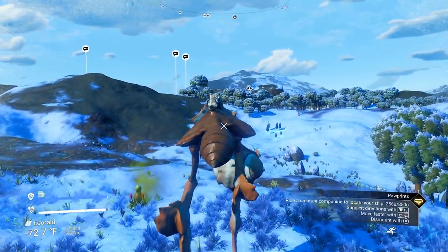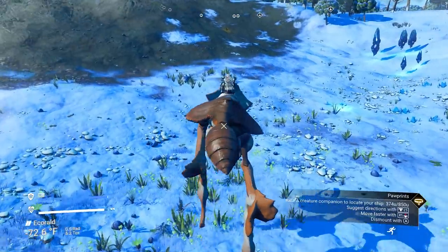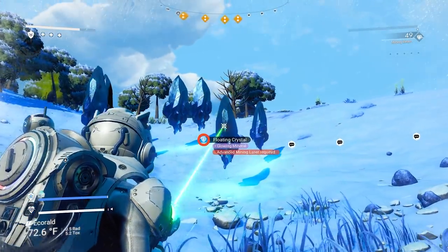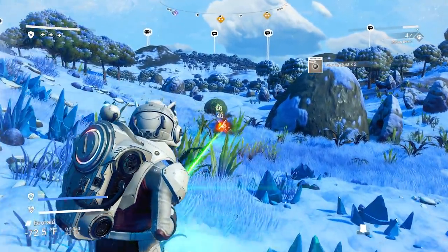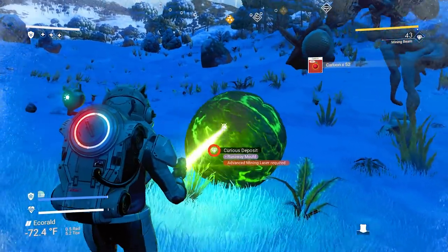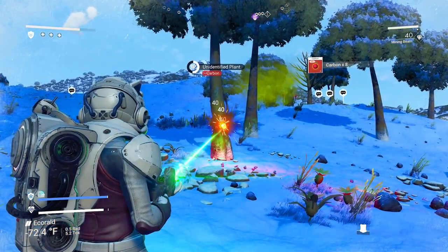We're heading towards our ship, which we have to fix as well. Don't think that this is a race — you want to collect as many materials as you can. I need an advanced mining laser on my multi-tool, but you want to collect as many materials as possible in the early going. Get all that carbon, get all that ferrite dust. I see some runaway mold — I need an advanced mining laser for that. I could get nanites for that, but we don't need nanites yet.